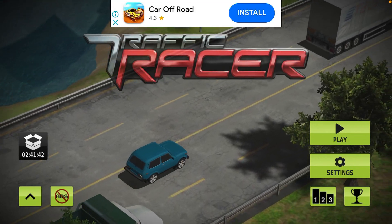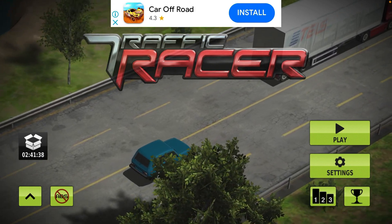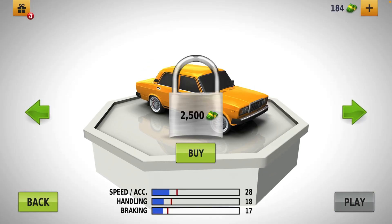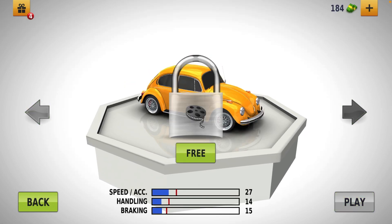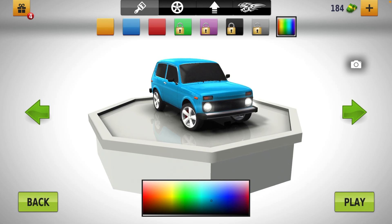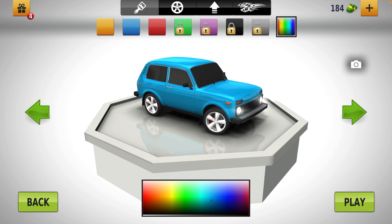Hey, what's up guys, welcome to my channel Action Packed, and today we are back again in Traffic Racer. Today we have changed our car — first our car was one, now I have changed it to this new one. We're down to 184 cash, and I changed the color of the car to a customized color.